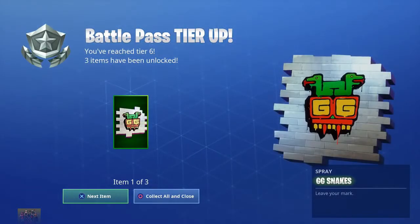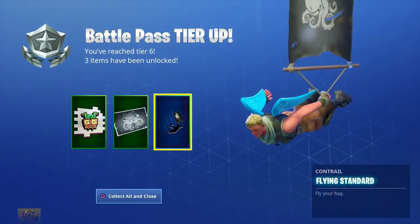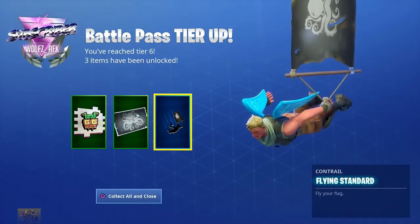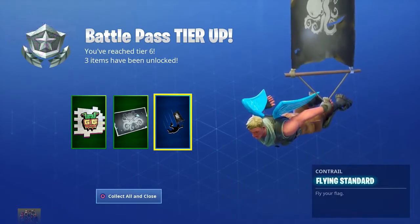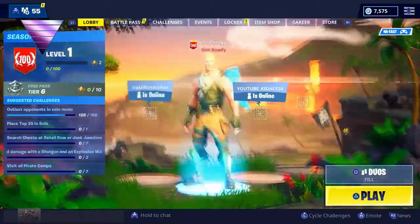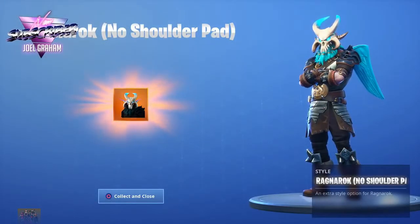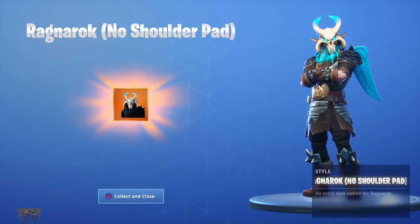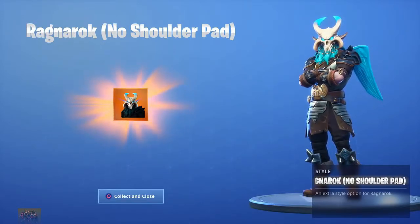Battle pass tier up to tier six — we got the GG Snakes, the Scallywags, and the Flying Standard. This is actually a contrail that allows you to show off your banner while you glide, which is pretty cool. Ragnarok with no shoulder pad — that's dope! I guess since they couldn't fix the shoulder pad on Ragnarok, they just gave us a style with no shoulder pads. That's pretty cool.